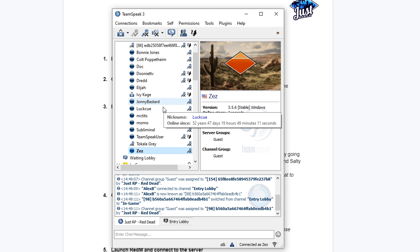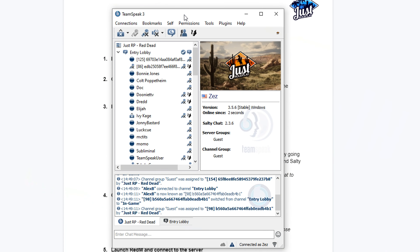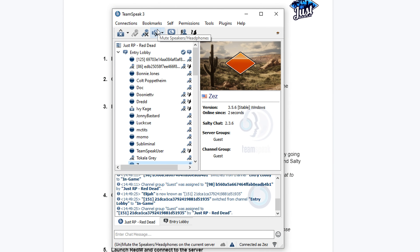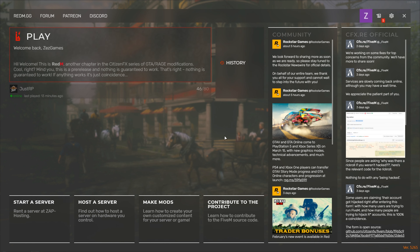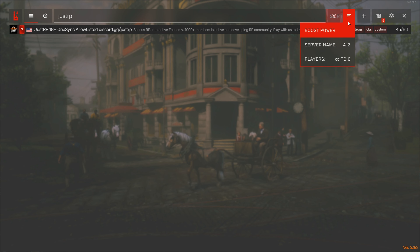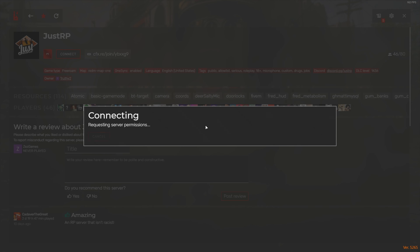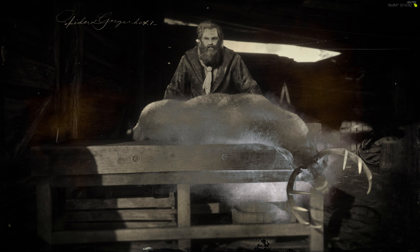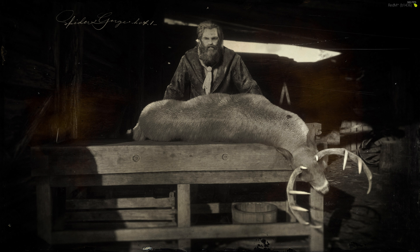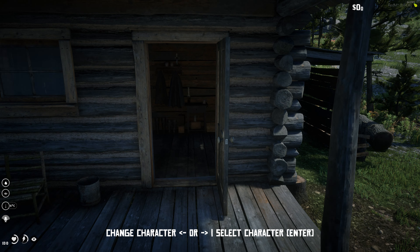Next, head over to the Red M application. If you want to know how to download Red M itself, there's a separate video for that. In Red M, hit Play at the top left, then type 'just rp' in the search bar — our server should be the only Red Dead server with that name. Click it and hit Connect. If it's your first time, it may take a while to download, but if you've joined before it should be very fast.